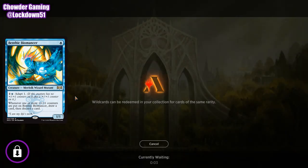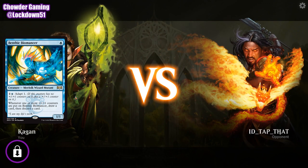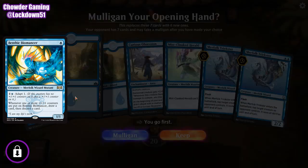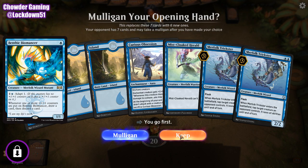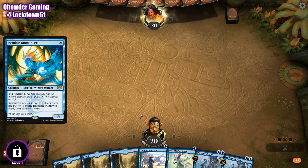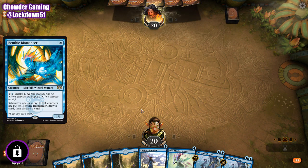Let me read to you what the card does. It's got the Adapt feature. For this one it's going to cost you a colorless and one blue for Adapt, which is the new Simic mechanic. If you don't know, the Simic mechanic is: if this creature has no +1/+1 counters on it, put a +1/+1 counter on it. So you can only do it once. A lot of people say that's pretty weak as far as Simic goes — they want to be able to do it multiple times, but unfortunately that's what they chose to do.